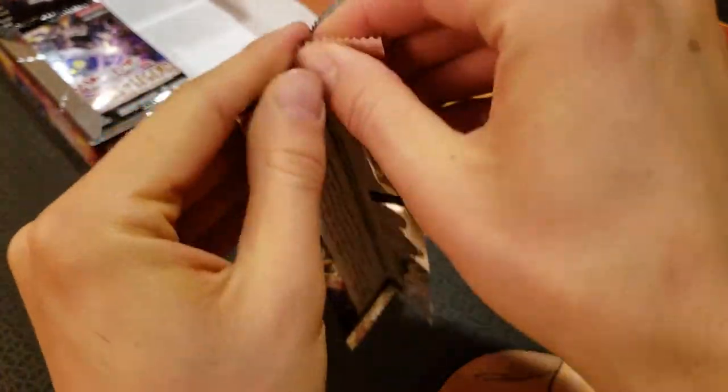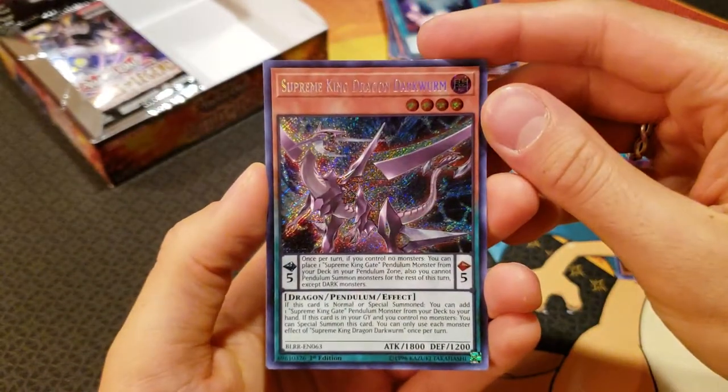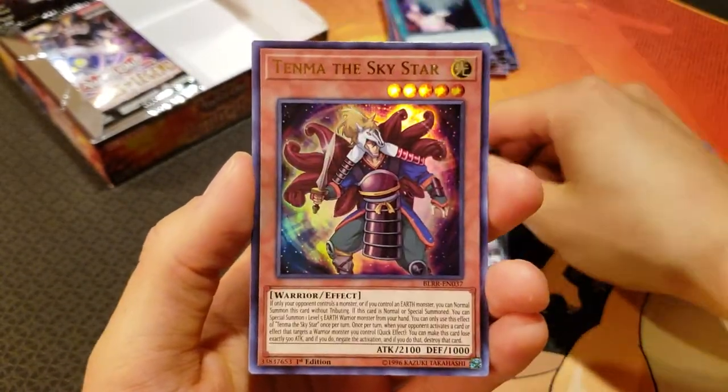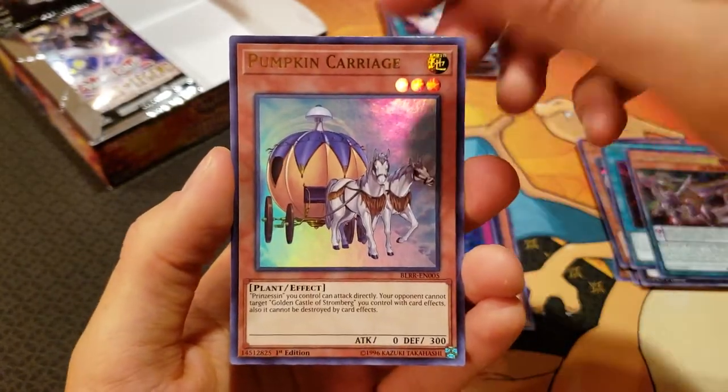Last pack on the right side here. We've got Supreme King Dragon Dark Worm, Tenma the Sky Star, Torrential Tribute, Pumpkin Carriage, and a Born from Draconis. Very cool.